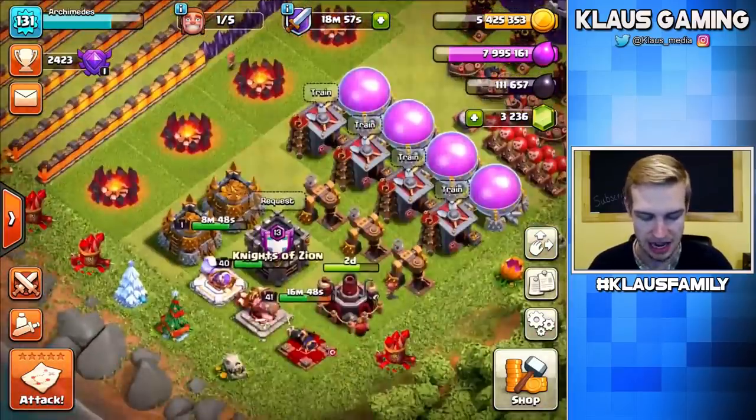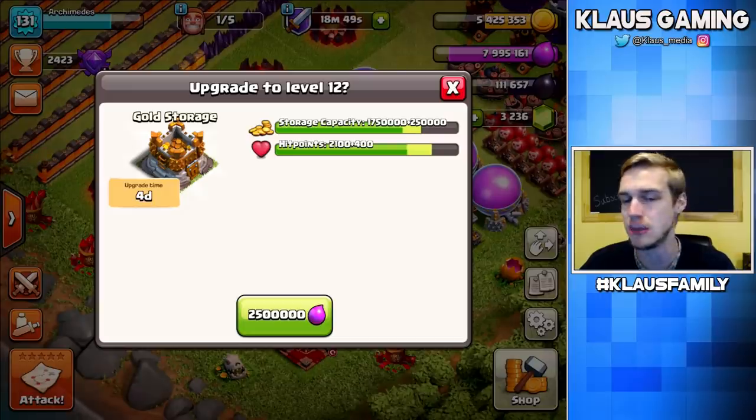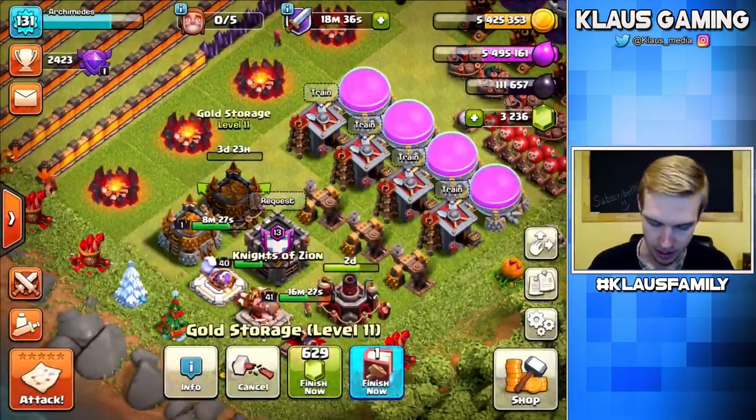Now we're going to buy another gold storage and upgrade it — trying to get these gold storages upgraded as soon as possible. It's only 2.5 million elixir, the cheapest elixir upgrade, and it's definitely a top priority for those trying to make their way through Town Hall 11 as quickly and efficiently as possible. Bam — nice!